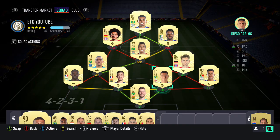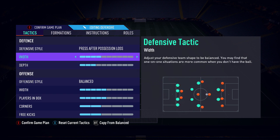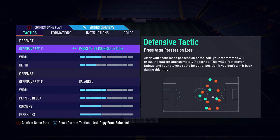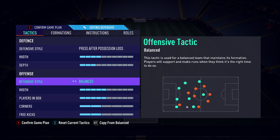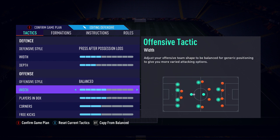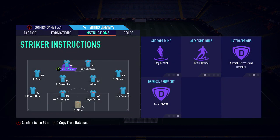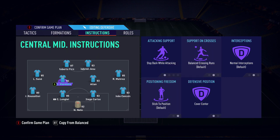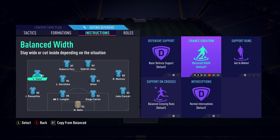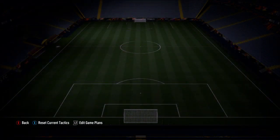Here are my custom tactics. For the 4-4-2: defensive style on 'Press After Possession Loss', width on 4, depth on 3. For the offensive style on balanced build-up, width and players in the box on 5, corners and free kicks on 2. Player instructions: both strikers on 'Stay Central', 'Get In Behind', and 'Stay Forward'; both center mids on 'Stay Back While Attacking' and 'Cover Center'; both wide mids on 'Get In Behind'; and both full-backs on 'Stay Back While Attacking'.